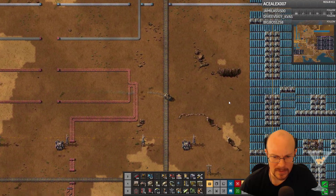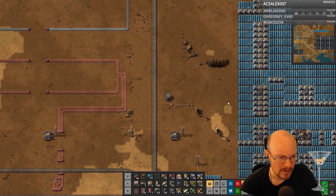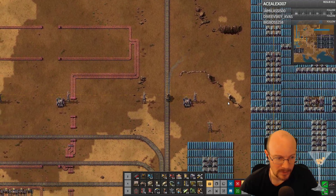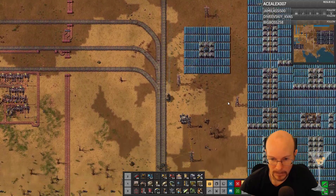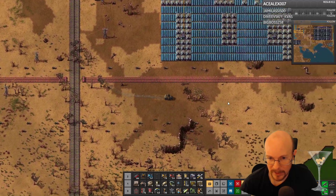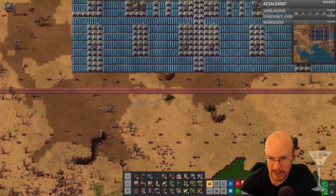One reactor: 40 megawatts. Two reactors: 160 megawatts. Four reactors: 400 megawatts. Sounds like probably two is what I'd want to go for right now. If I can get that set up in this last hour, just to supplement my solar power.